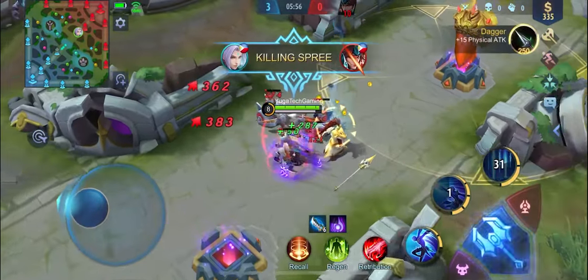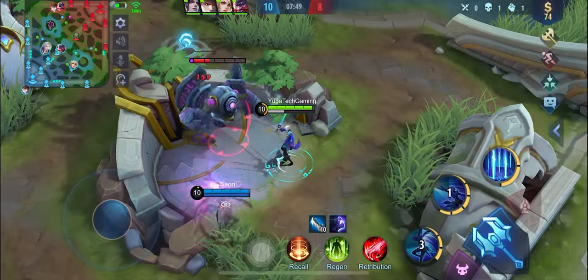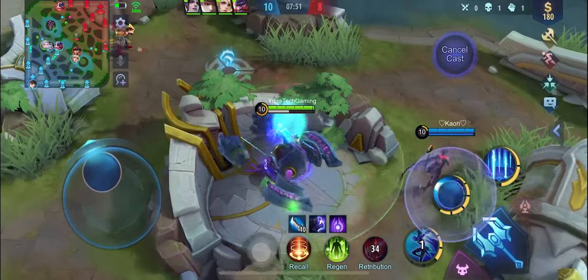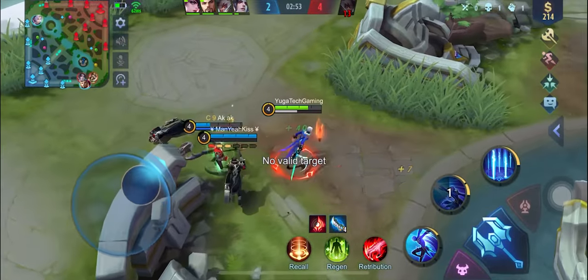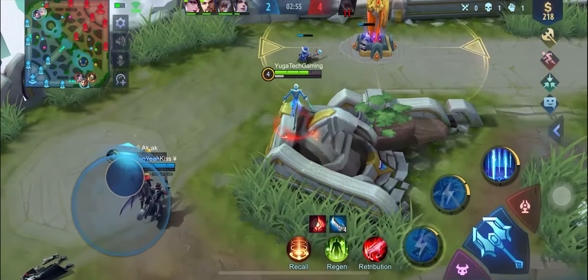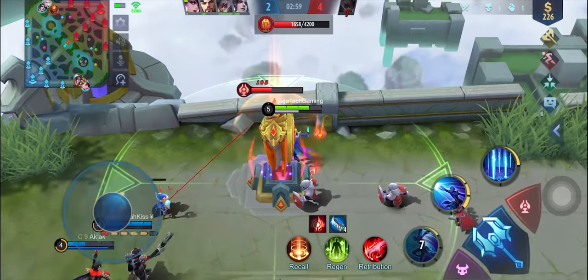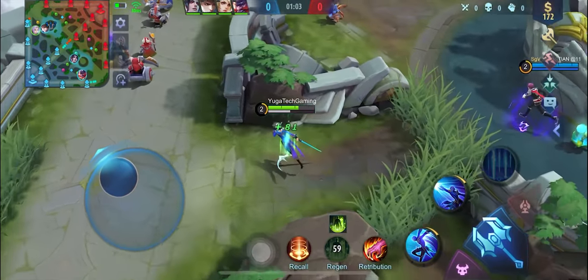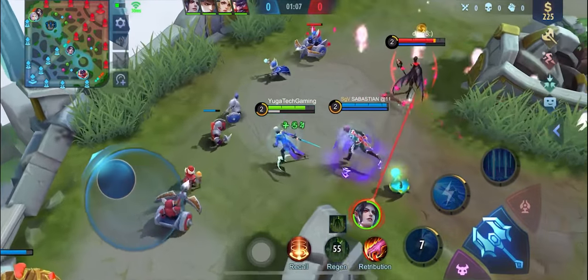Lastly, here are tips on playing Ling. The first tip is to always get the blue buff if possible. Ling can be very powerful with the blue buff because it will help him regenerate his lightness skill much faster. Second, focus on farming in the early game. Ling is a hero that mostly relies on items, and it is a must that you build many items for him to dominate the game. And last, maximize the use of his ability to quickly leap wall to wall — rotate in the game and help your teammates to kill enemies and push towers.